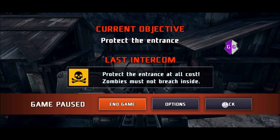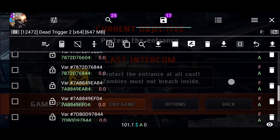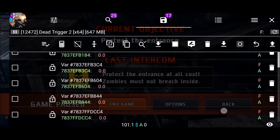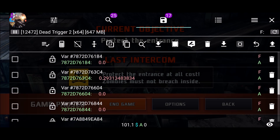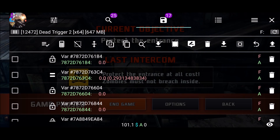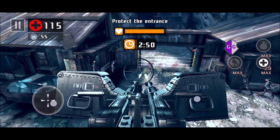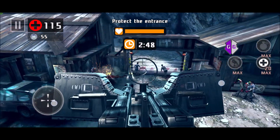Now just start firing and go right back to Game Guardian. Any of these zeros — it's only going to be one that starts changing. That's the one you want. The one that was a zero before and started to change to something else — just make it a zero and freeze it, and you're good to go. No more overheating.